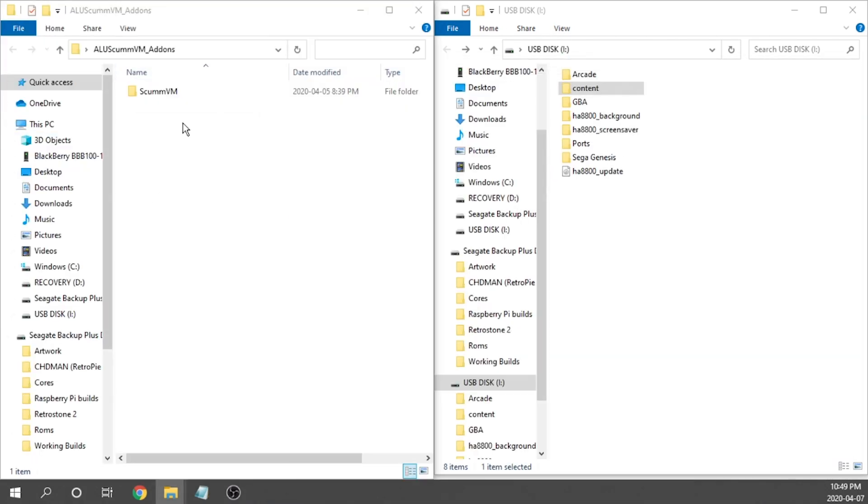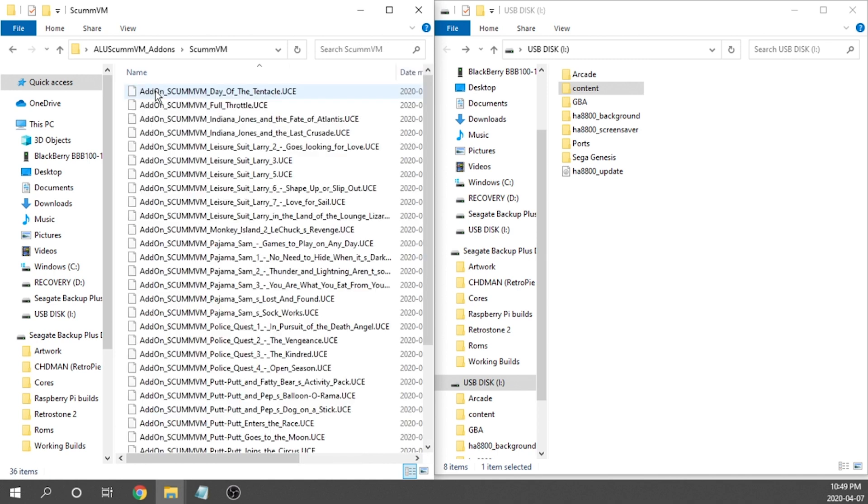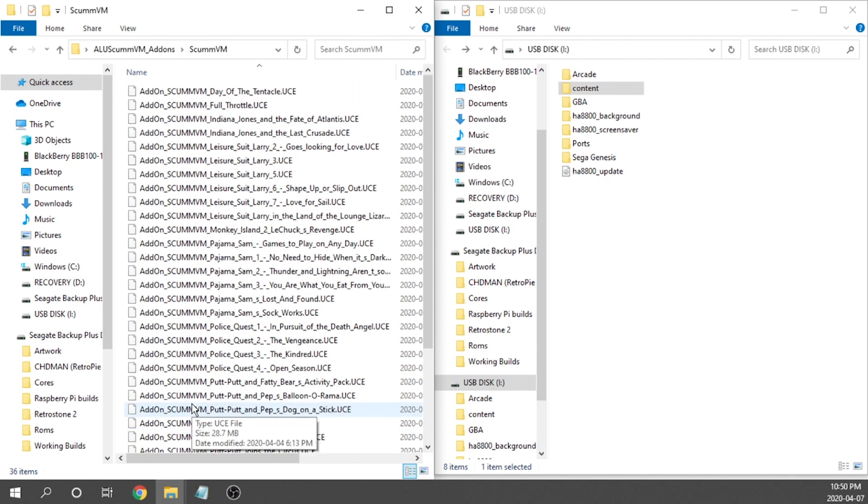Going back to the root of our USB drive, we're going to open up the ALUScumVM add-ons folder. He's created a scumvm folder, and all the UCEs he's created are in here. We've got about 35 to 36 different games that are prepped, and he's going to be working on this and including more games down the road. We've got some awesome games in here like Police Quest, Day of the Tentacle, and Full Throttle — some really, really popular games.